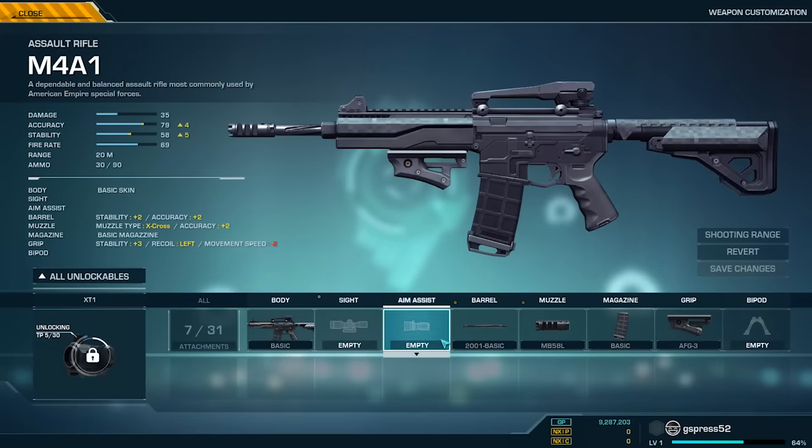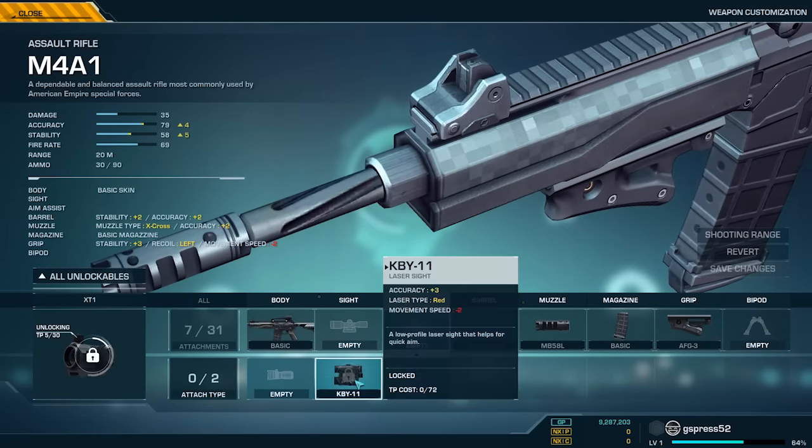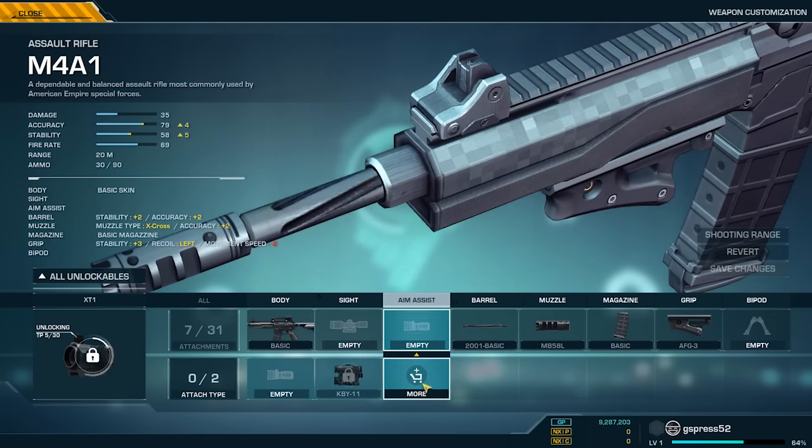We actually have some very in-depth weapon customization here. You can pick out individual barrels, muzzles, and more for your guns, and from there, your three loadouts, each with their own strengths and disadvantages. You can also swap between loadouts in-game after each death, or between each round.